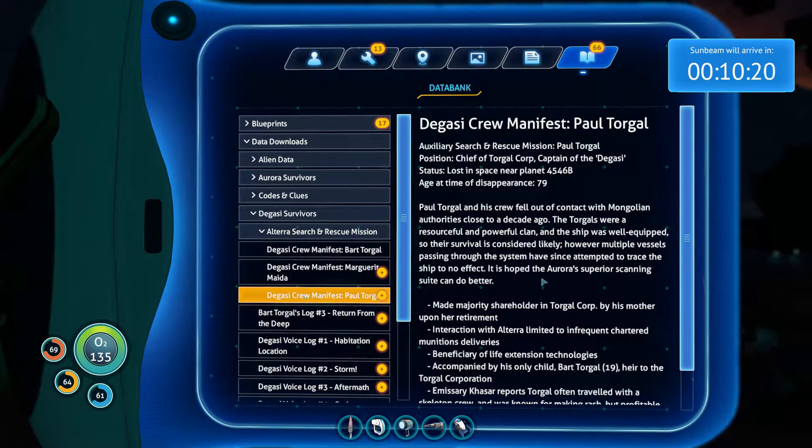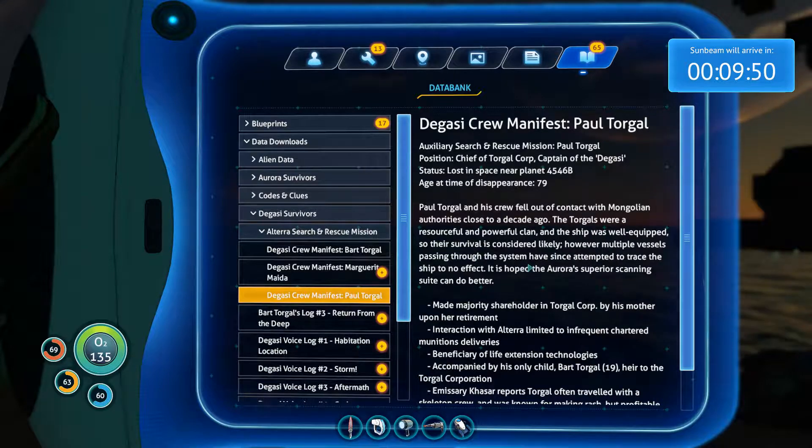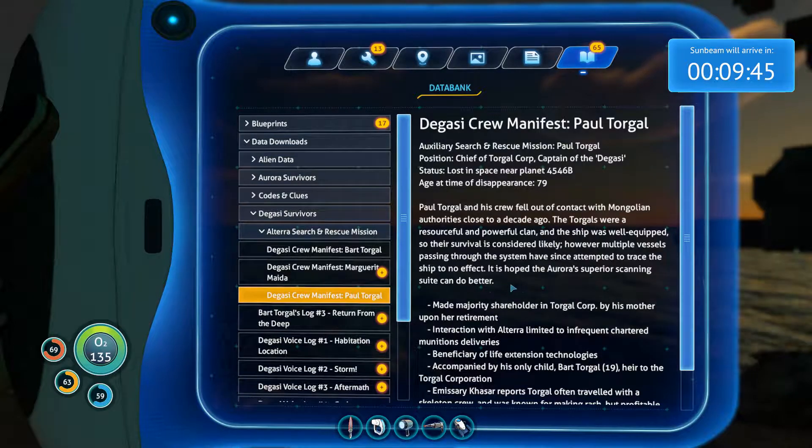Chief of Torgal Corp, captain of the Degasi — he was one of the corporations that falls under the Mongolian states. Age at time of disappearance: 79. Paul and his crew fell out of contact with Mongolian authorities close to a decade ago. Torgals were resourceful and powerful and the ship was well equipped so their survival is considered likely. It is hoped the Aurora's superior scanning suite can do better.